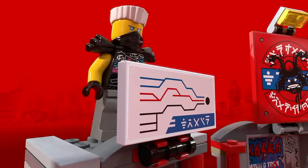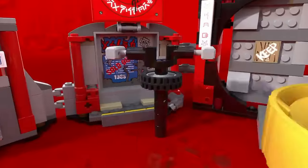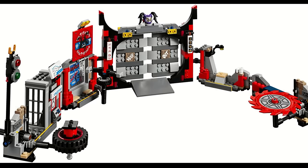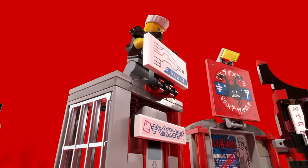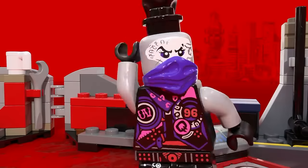SOG Headquarters will always be one of those store-exclusive spinner sets to me, although this time it wasn't a store exclusive. It's got a lot of nice functions to it that are supposed to be used against the Lloyd spinner, but it works fine without using them against the spinner. It also has the ability to be opened up or closed depending on how you want to display it. The thing I hated about this was how easy it was to knock off the Oni Mask of Hatred. Otherwise, this is a fine set.